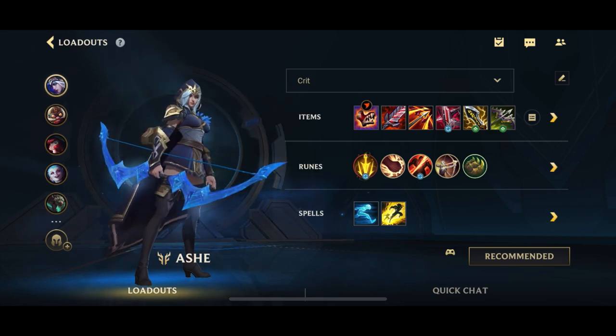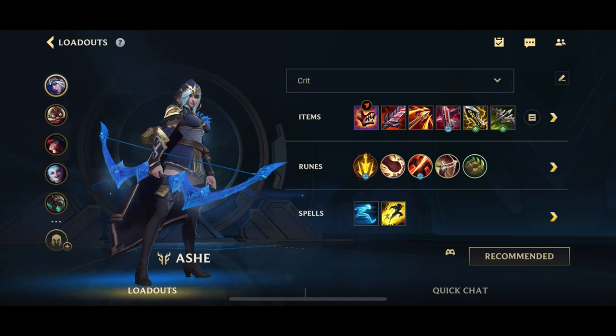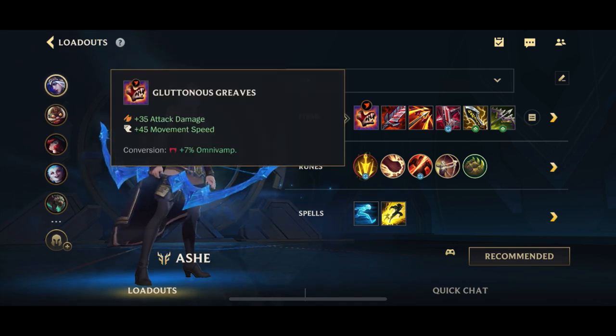I've actually taken the Phantom Dancer out of the build and put Shield Bow in. Ashe's build is pretty variable. I believe Ashe only has three core items if you include the boots. Boots is basically your first core item — you're going to go for the Gluttonous Greaves for the damage as well as the Omnivamp. You technically could also go for attack speed boots, but I think you already have enough attack speed from Runans together with your Q, so I don't really think you need that.